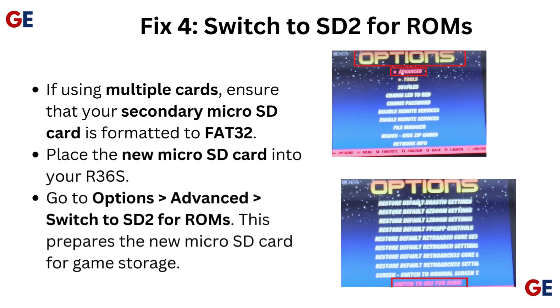Fix 4: Switch to SD2 for ROMs. If using multiple cards, ensure that your secondary micro SD card is formatted to FAT32. Place the new micro SD card into your R36S. Go to Options > Advanced > Switch to SD2 for ROMs. This prepares the new micro SD card for game storage.